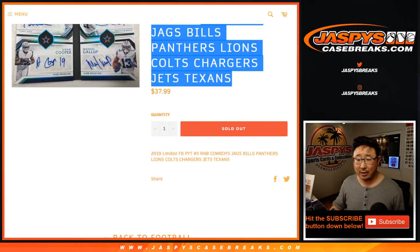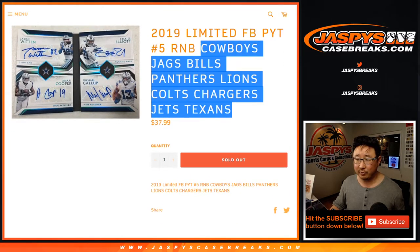It works just like our random number block breaks that everyone is familiar with. You get a block of numbers. Zero still gets any and all redemptions, including one-of-one redemptions.